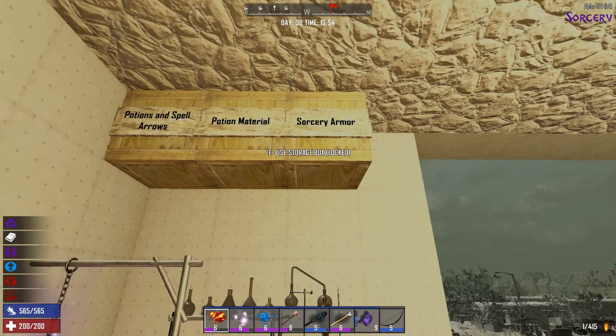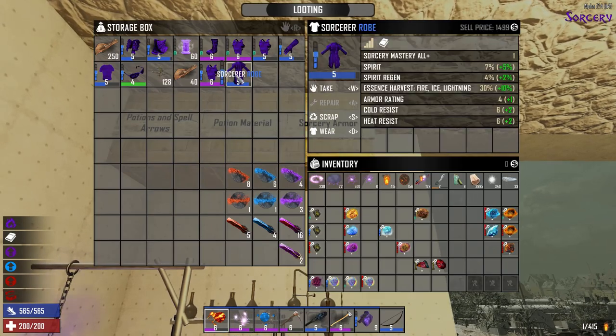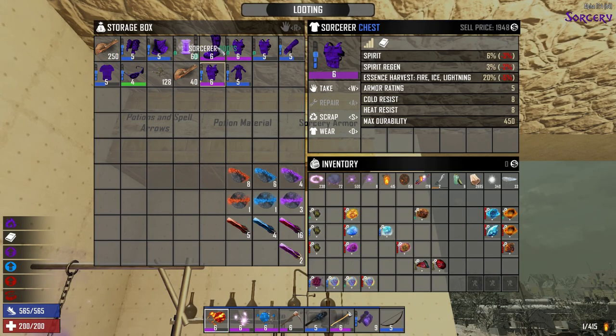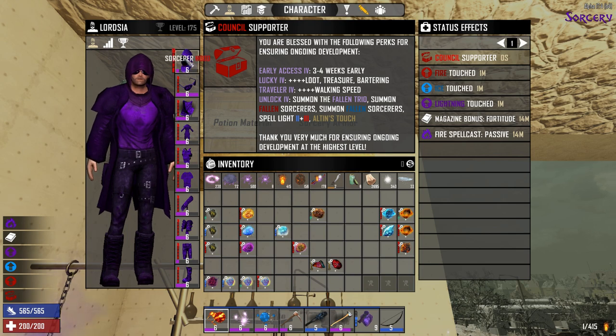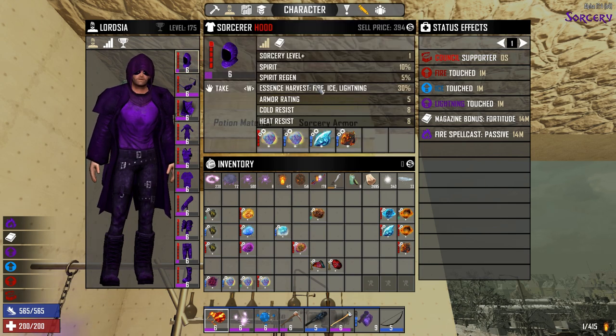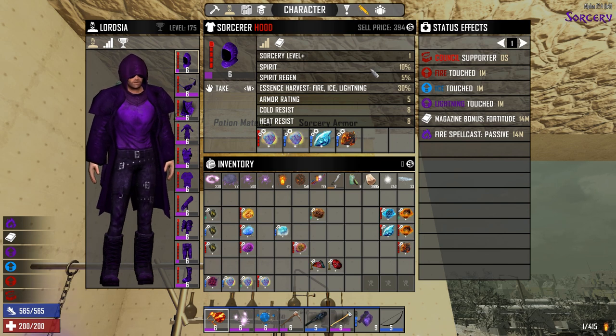You want at least this stuff as soon as possible because these ones do give that bonus. The bonuses increase when you get to the highest level though. You will get a Spirit boost higher — 10% more Spirit, which is your Spellcasting ability — a higher Essence Harvest rate, and then the armor rating boost as well.